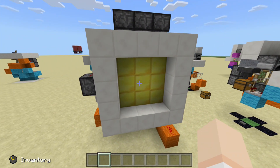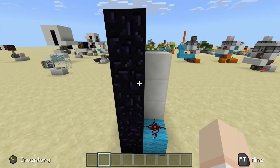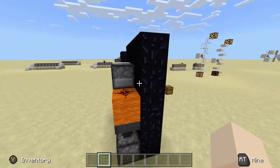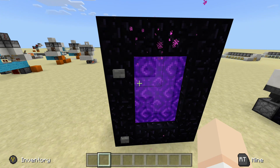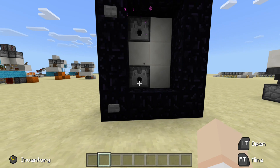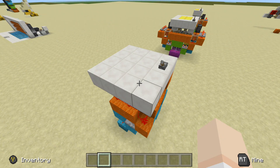The next build on the list is the on/off nether portal. This video was released two days after the Fallout 3x3 vault door, and I was really proud of this one because it's the first build I fit all the redstone into a one-block-wide area. All we do is press this button to turn on the portal, and to turn it off we press the bottom button — it will quickly dispense water and shut it off.